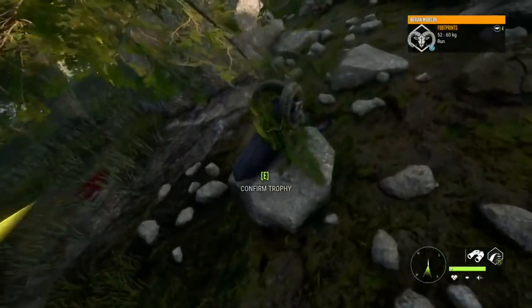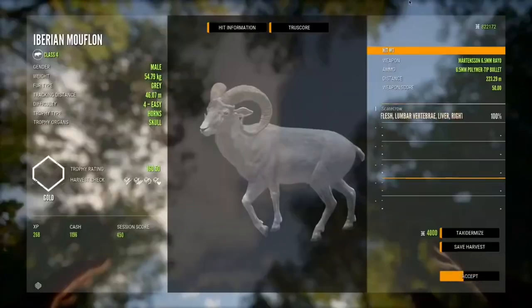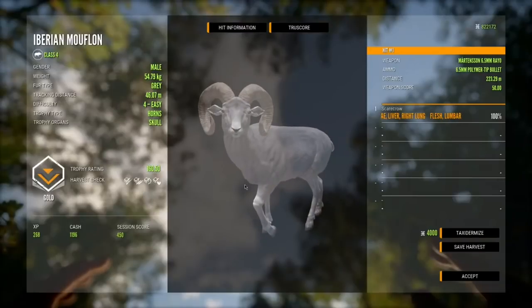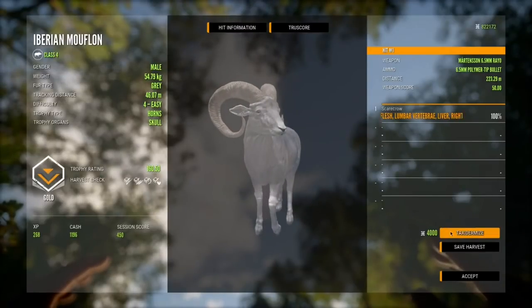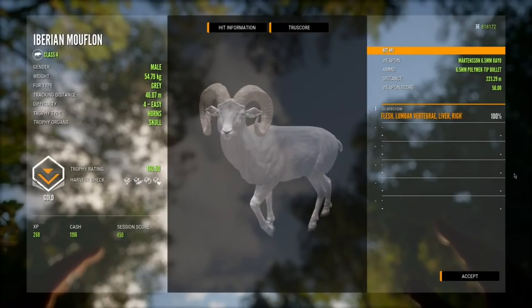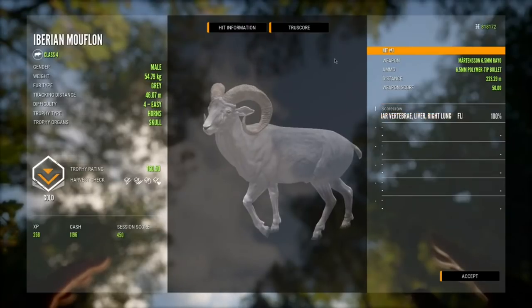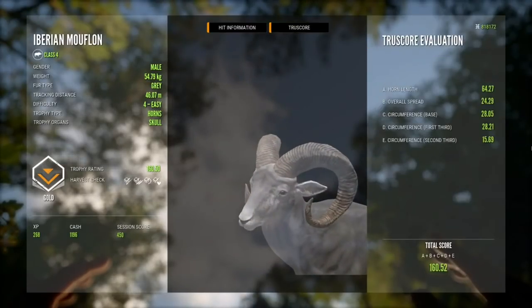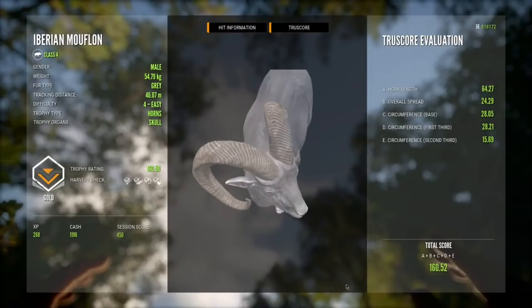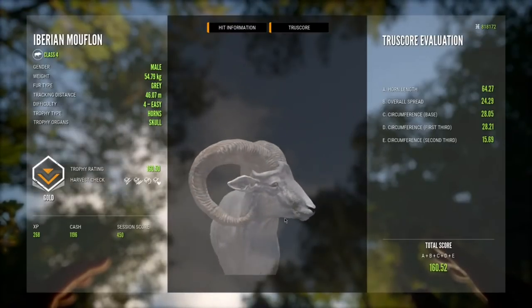That's a gray one. Wow, that's actually a gray one. A 160-scoring gray mouflon, and we're going to mount that — that's going to be a really good placeholder. That is an awesome gray. I didn't even know we shot this thing. It looks really nice too. This is almost as big as the diamonds, or almost as nice looking as the diamonds.